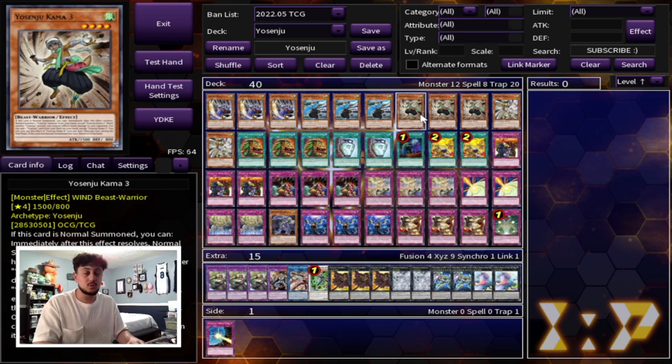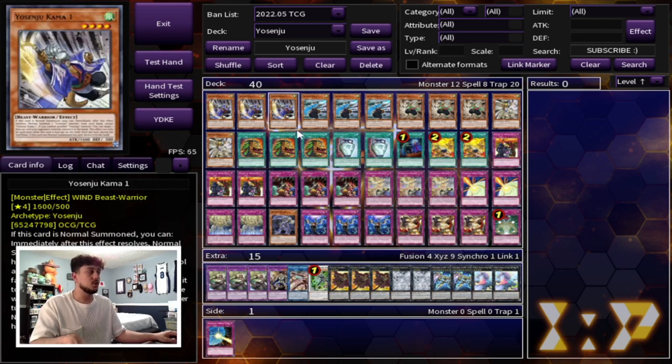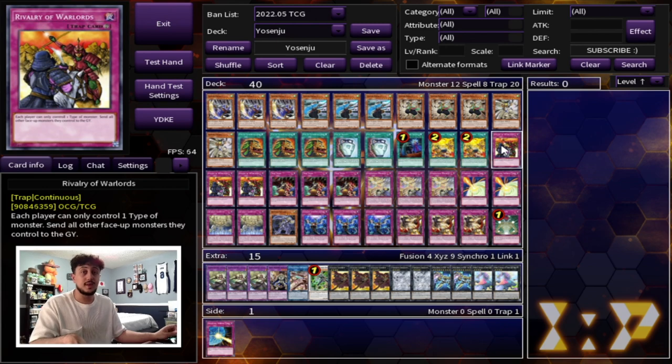You really want to be able to win those games, especially as soon as you go first. You set your traps, and those traps are going to do all the work for you. So speaking of traps, you are playing three Rivalry of Warlords. This is essentially the only floodgate you're playing — each player can only control one type of monster, and all your monsters are Beast Warriors. So Rivalry is really, really good in this deck. Rivalry does hurt a lot of other decks, so that's why this card is insanely powerful.